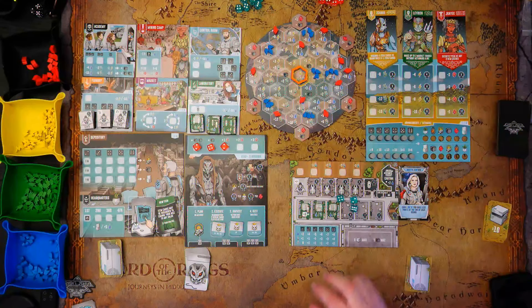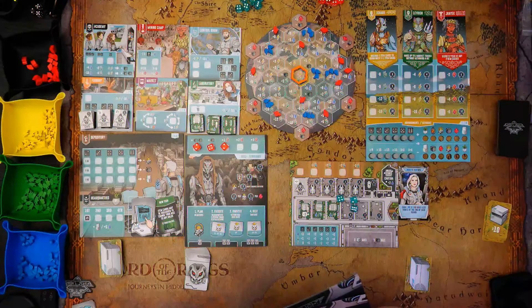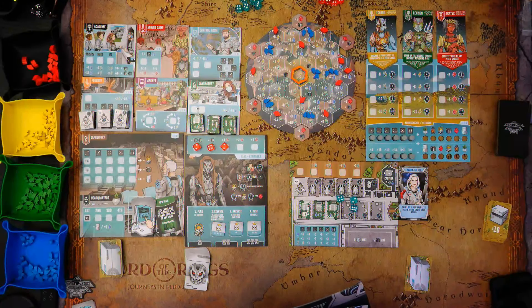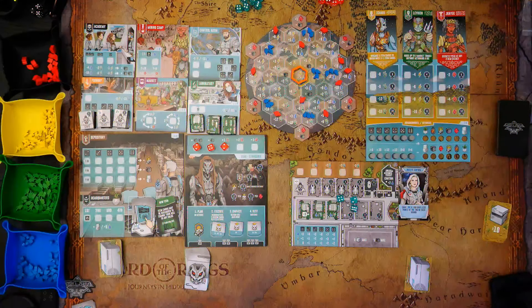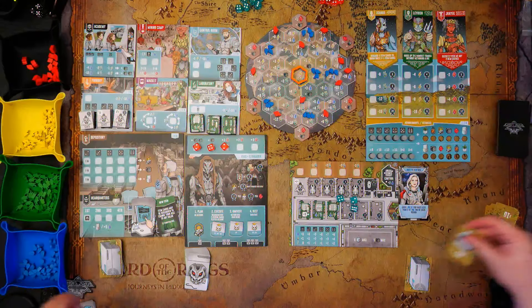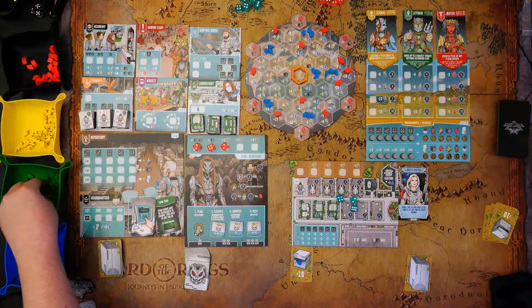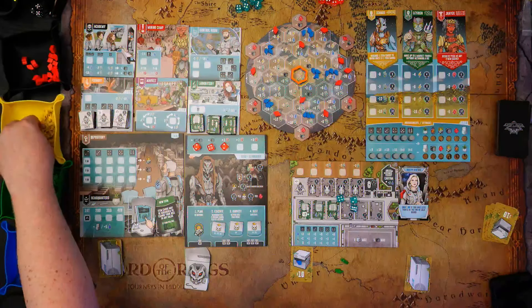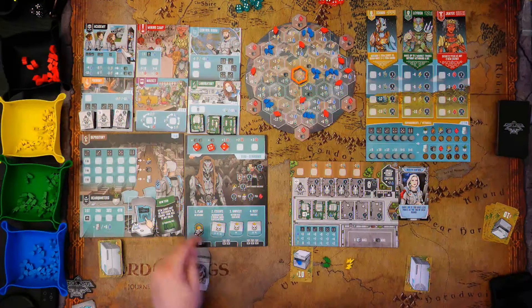I start with some resources — that would be bad to forget. I get ten water, two algae, two power. These little counter cards are nice. So action done, now I plan my turn. I got a one, three, and five. The way I've been doing this is writing down what my plan is, because by the time I get to execute, I tend to forget what I was going to do.